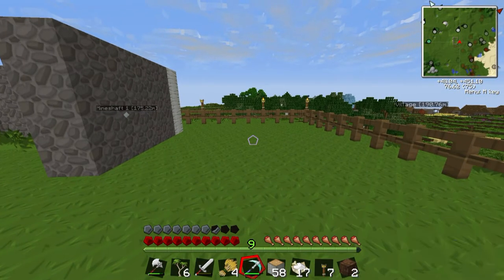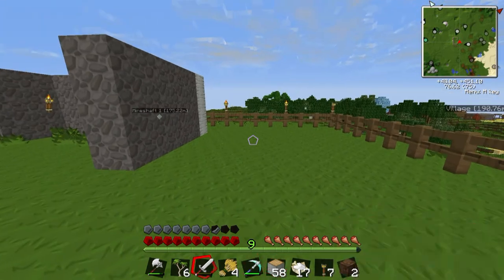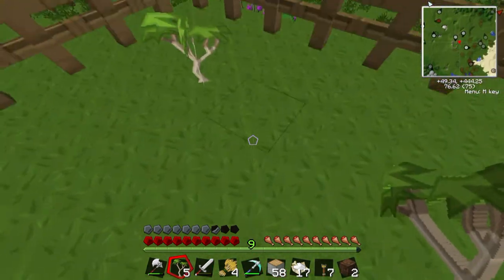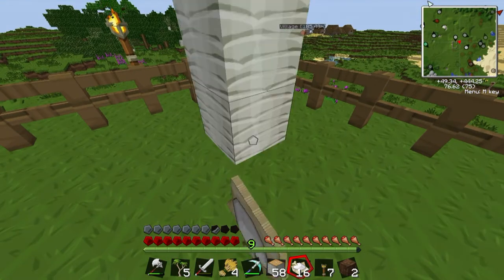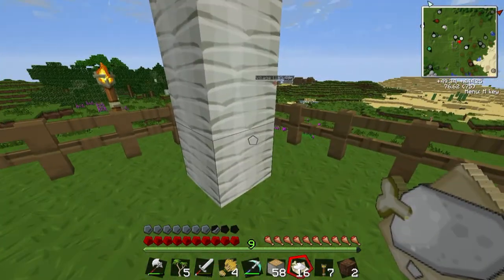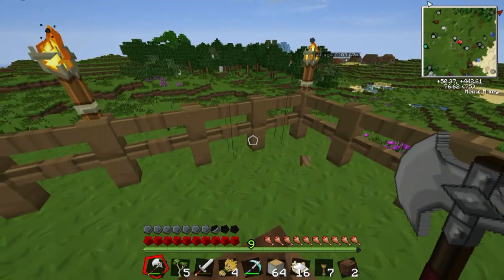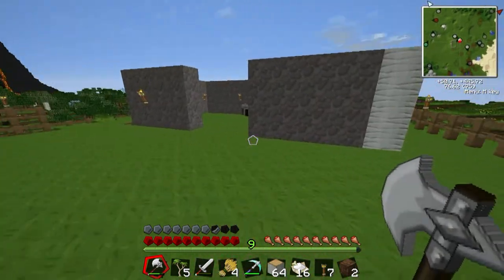I've been making birch trees. I guess this is a birch tree — I don't know, it kind of looks like a birch tree. And making logs. That's probably the quickest way to do it.